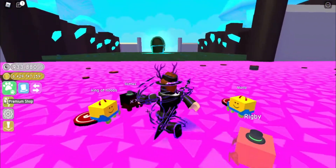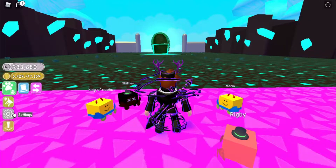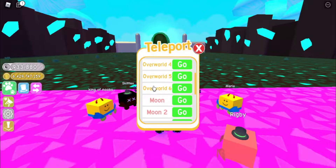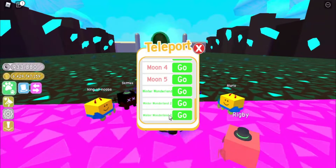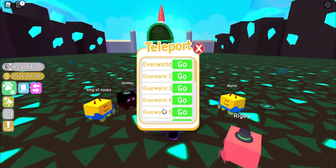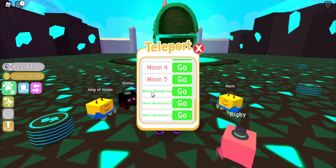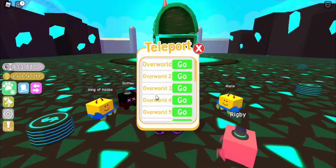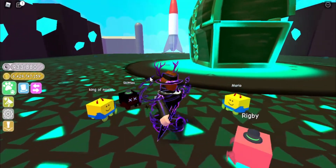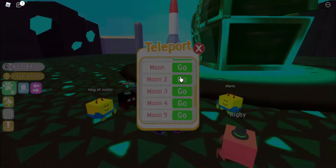My progress here in Petsim 1, as far as I remember from my first account — there are only three worlds. Don't expect more than that. You go to the Overworld, then the Moon, and the last world is Winter Wonderland. That's the only three worlds. My current progress is on the Moon.